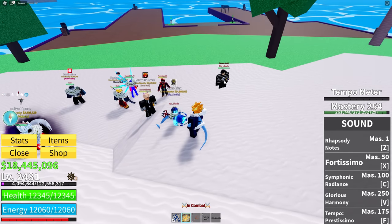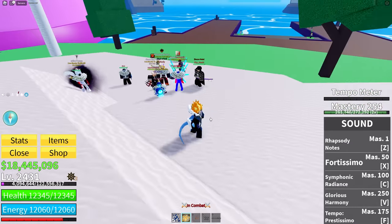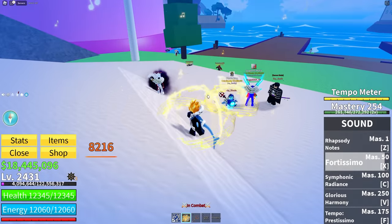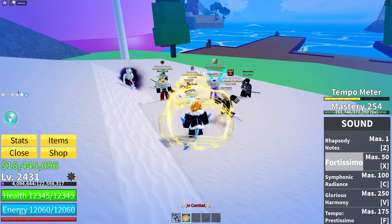When you hit max tempo and you're near a teammate — like this guy with the Portal Fruit — it will actually give them damage resistance and speed. Next we have Fortissimo. You can actually dodge it, but it's kind of just a basic attack that knocks people backwards.